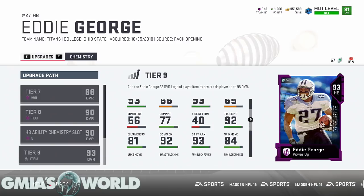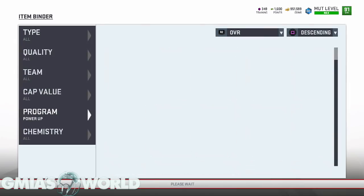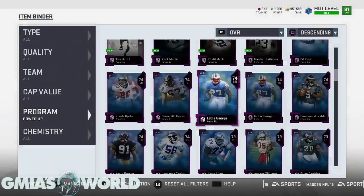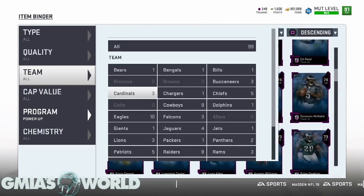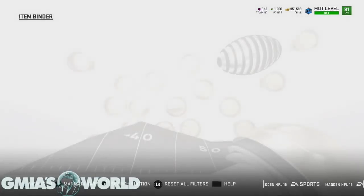I understand you're looking for trucking, but it's good to have a spin move as well, so Leonard Fournette might be the better back in this situation. Let me check my team — I do have a Leonard Fournette on the Jaguars. Let's go ahead and check it from there.